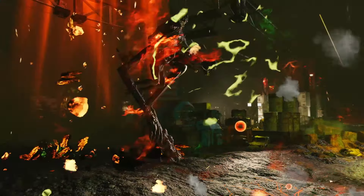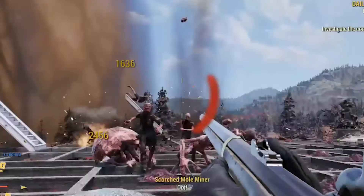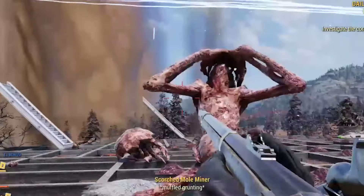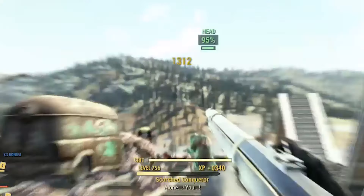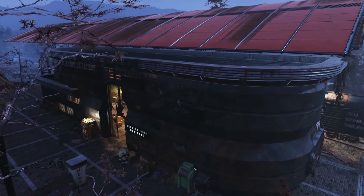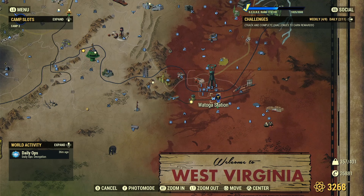Scorched Earth is also great for getting basically every type of junk and loot in the game. While the queen is on the ground she spawns a horde of random mobs that swarm the area. Between all the weapons the Scorched drop and all the junk and meat from the rest of the mobs, you can wobble your way over to Watoga Station after the event and max out your caps there.